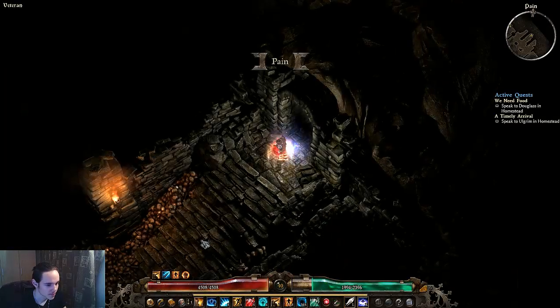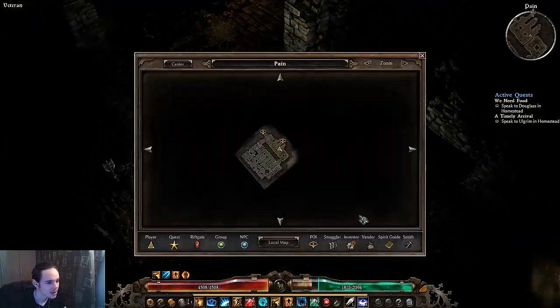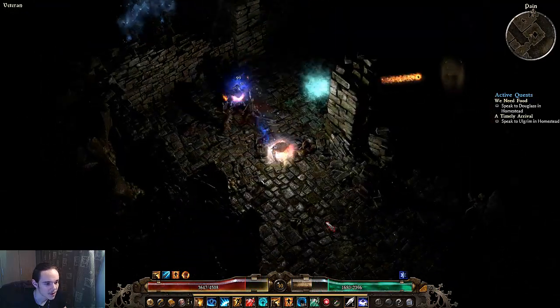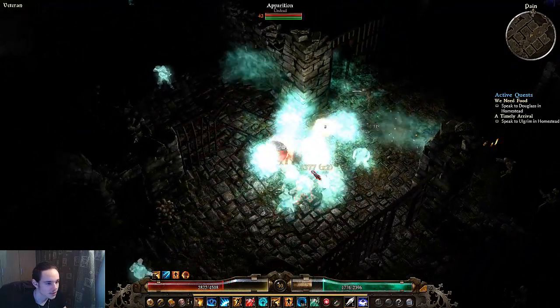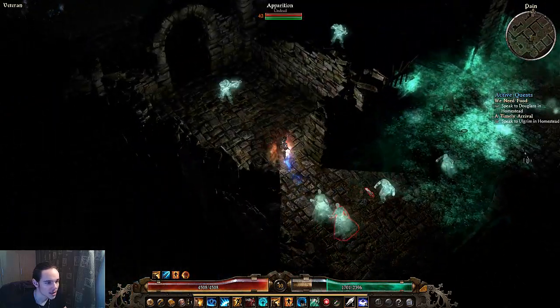Let's go to the next level. In theory I should only stop to kill elites, but if I find packs like that, then with a Blaster too they should just die. This is on Veteran and it is a bit laggy.